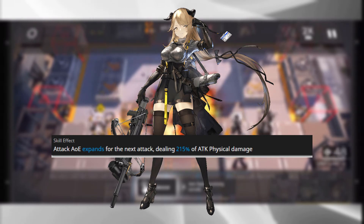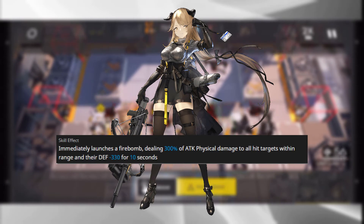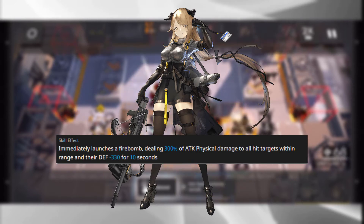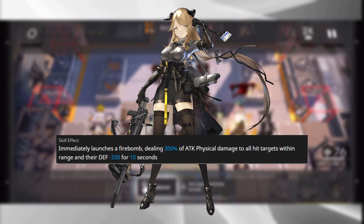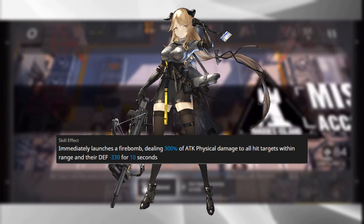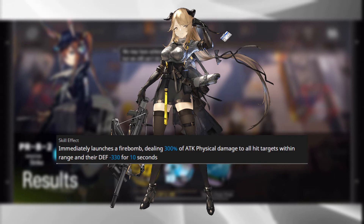But it is her second skill that really puts in the work. Her High Explosive Shell skill immediately launches a firebomb that deals 180% to 300% of physical attack damage to all targets, and on top of that it shreds their defense — reducing it by 130 to 330 for 10 seconds. Meteorite is absolutely phenomenal and can find a place as a sniper operator on absolutely any team.